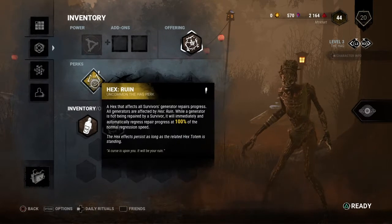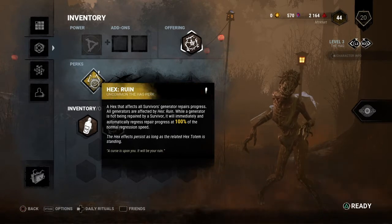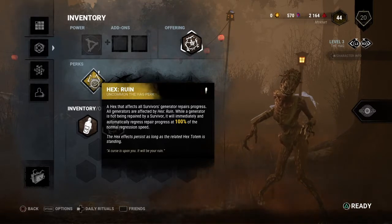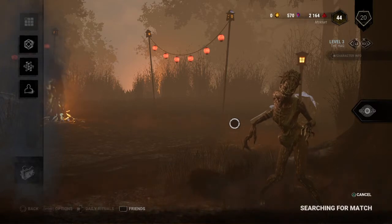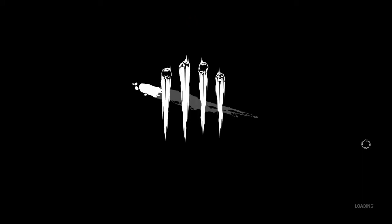We're going to take Hexarum, which just makes gens regress backwards when survivors aren't touching them, and then we're going to have one blood point offering for brutality — so when we hit people, grab people, and so on. Hexarum is really all you need on Hag, because you're going to hold one area down. We'll have a perfect 3-gen, which is perfect for a Hag to hold down.